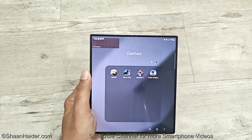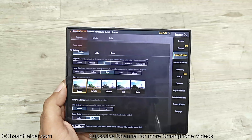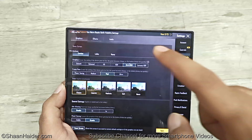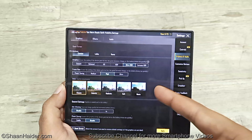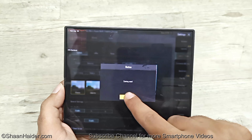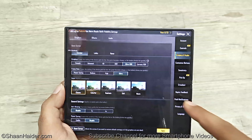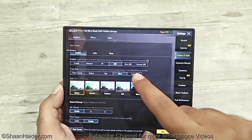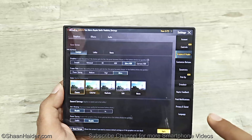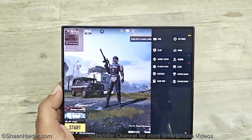Now let's play the last game for today, PUBG Mobile. In the graphics settings, by default HD is selected for graphics and high for the frame rate. I can select HDR or Ultra HDR, but once I select Ultra HDR the extreme frame rate option gets disabled. So the maximum possible graphics combos are Ultra HDR with Ultra, or HDR with Extreme. I'm going to play on both of these settings — first Ultra HDR with Ultra, then HDR with Extreme — to see how much FPS we get in each mode.